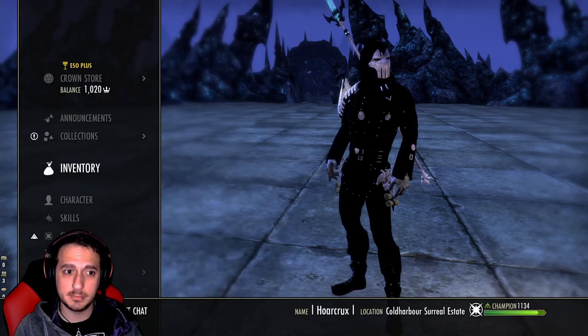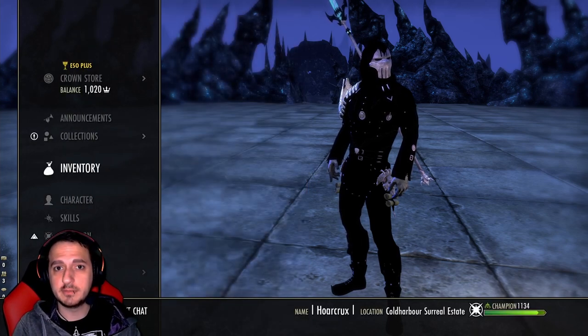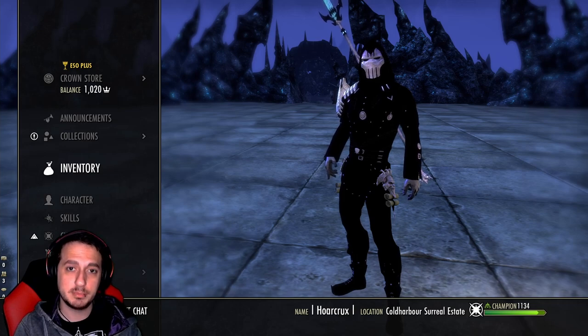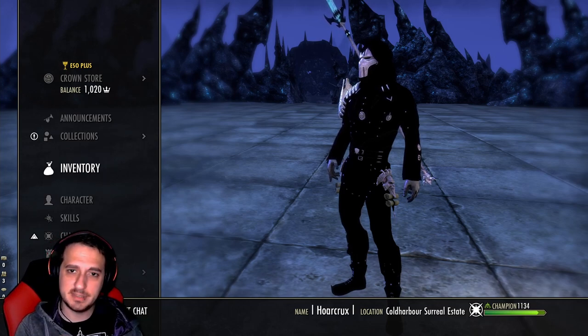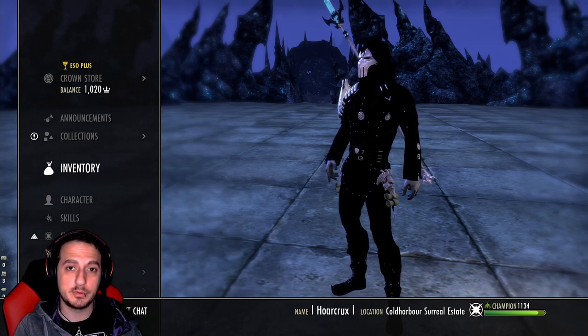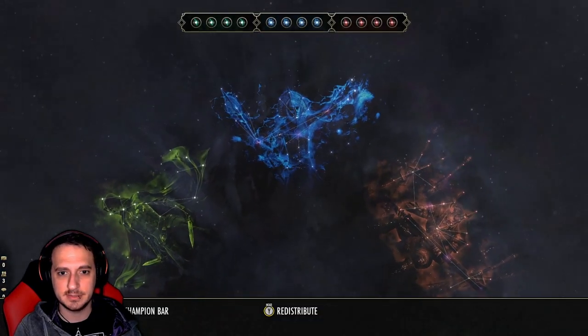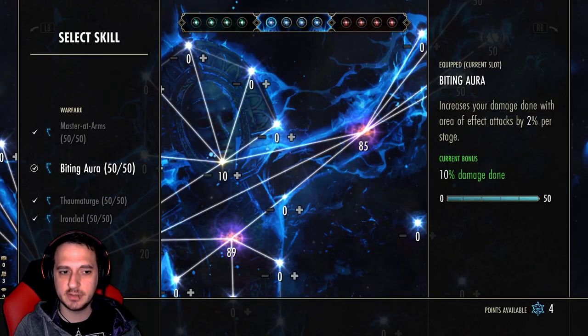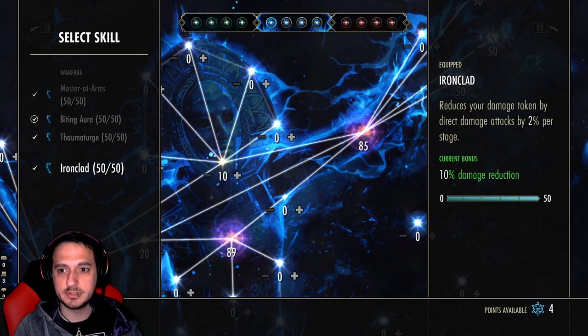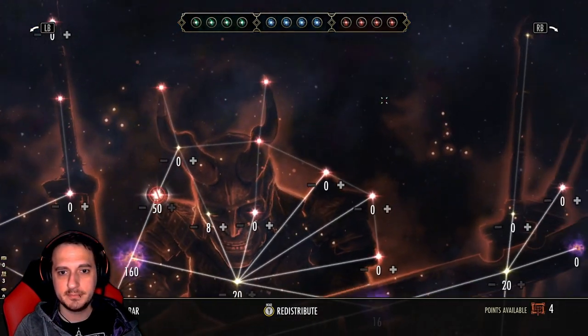To summarize the two setups: Burning Spell Weave is primarily for solo play. If you're in group play or BGs, Plague Break is what you want to run — especially in BGs, because at my Elo every team has a dedicated healer and it's very important to get your Plague Break procs out. For CP passives we're running Mastered Arms, Biting Aura, Thaumaturge, and Ironclad in the red tree.